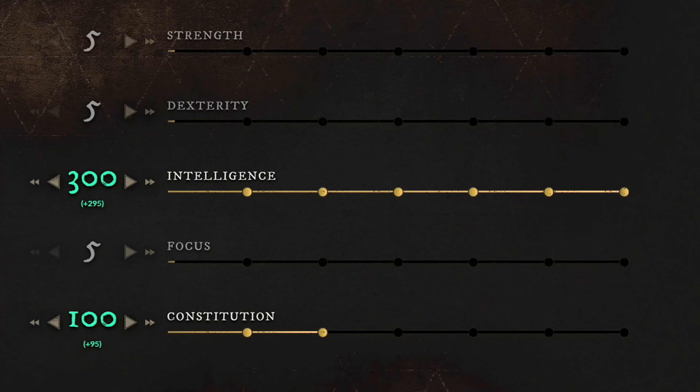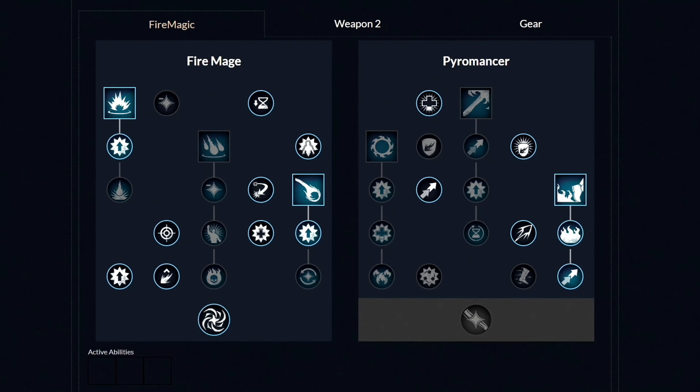Moving over to the first weapon, which is the Fire Staff. For weapon masteries, first you want to unlock both these 2 perks, and then the first ability called Fireball. Then get these 3 next perks. Afterwards, unlock the second ability called Pillar of Fire, and then the next perk to that as well. Now let's take a closer look at the other side and unlock all these 3 perks. Then lastly, unlock the last third ability called Burnout and get these 2 perks. We picked these specific perks for as much damage as we could get.